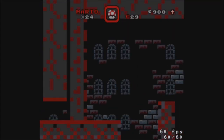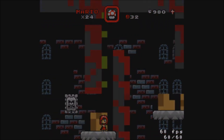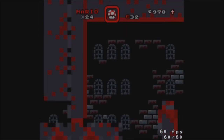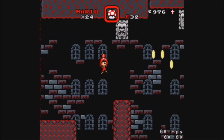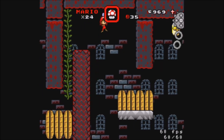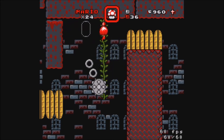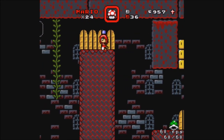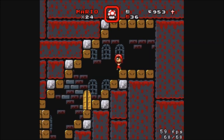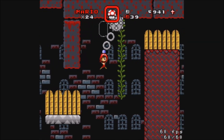Why am I going into this door? Well, that was easy. So what's the point of the doors — why do I actually want to go in them? Do some of them have dragon coins? Let's go in this one. Okay, this just makes me go back to the same place. Because it's not that hard to avoid pressing up on these things.